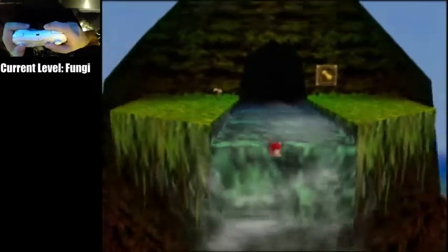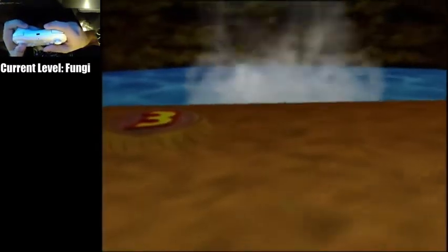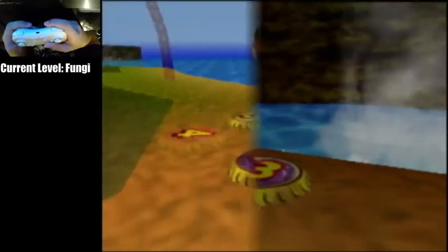Now we're going to do a Z slide again. Hold Z coming off the edge. Once you're around where the vines are, you can let go of Z. Sometimes you'll make it onto land, sometimes you won't — it's not a big deal.